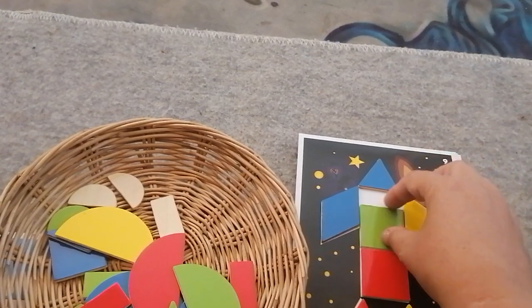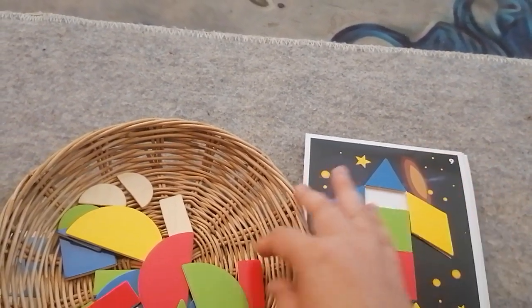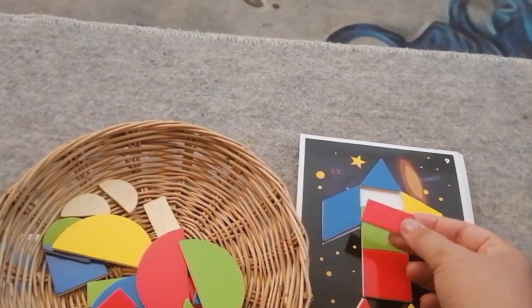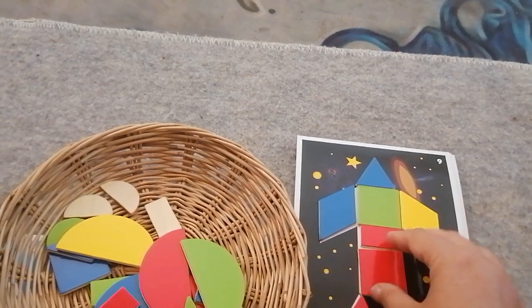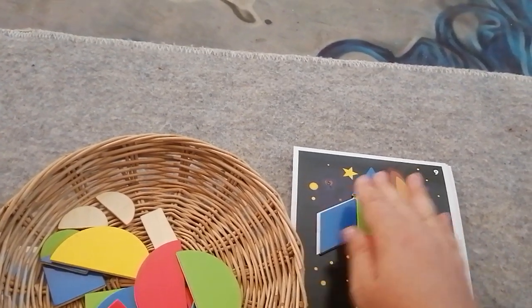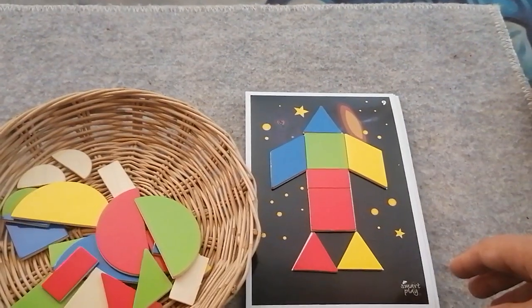Here's a square, but now there's not enough space for another square, so I'm going to put a rectangle there. I'd like it to be symmetrical, so I'm going to put the rectangle here. And there's my rocket.